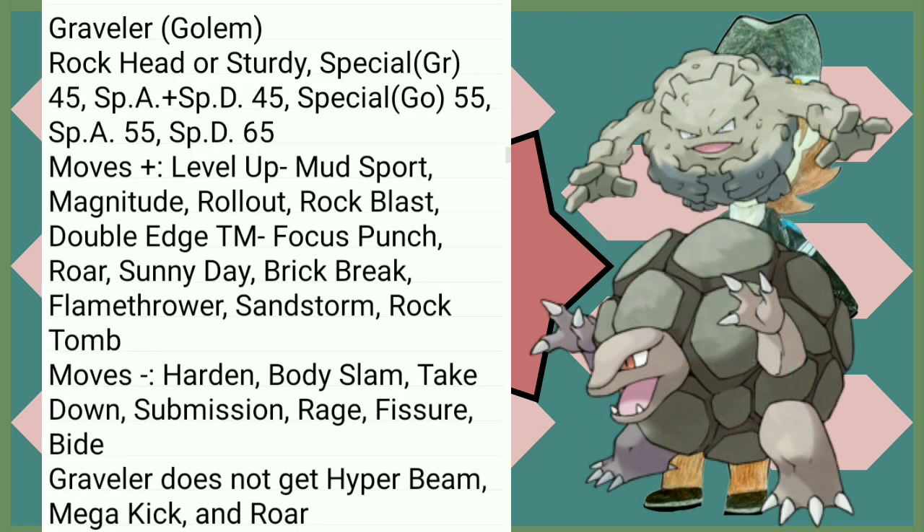There's nothing really going on with Graveler and Golem. Double Edge is now better since they have Rock Head, so they don't take recoil damage. Brick Break is cool, Flamethrower is cool. Graveler doesn't get Hyper Beam, Mega Kick, or Roar, but I don't really think that matters anymore.